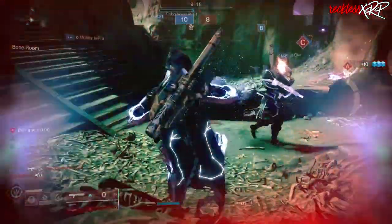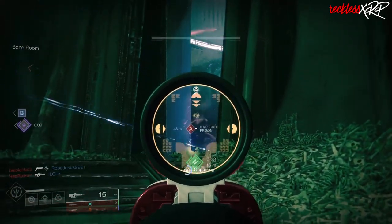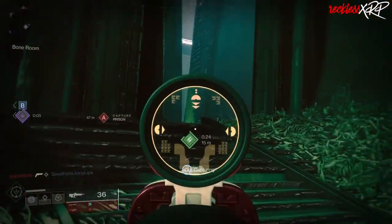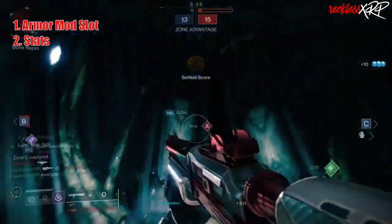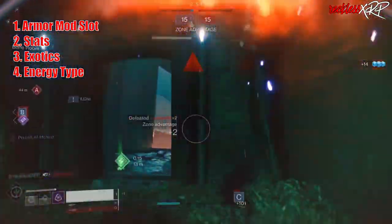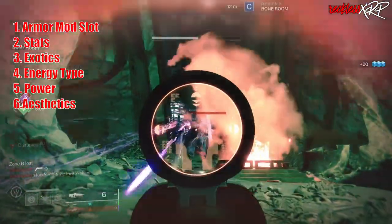While aesthetics are nice, you more so want to look for the armor that will help with your character's build before the look. If I had to put them in order of importance: armor mod slots are first, stats are second, exotic armor is third, energy type of armor is fourth, armor power is fifth, and aesthetics are most likely last.